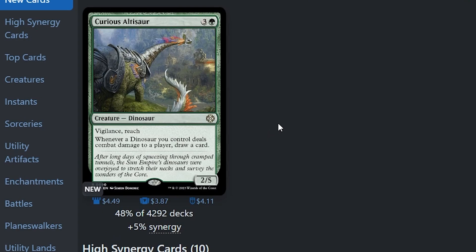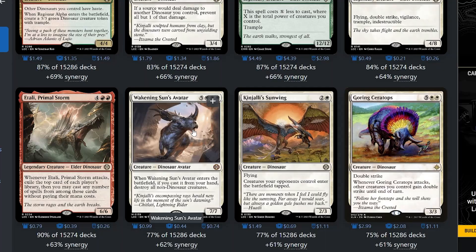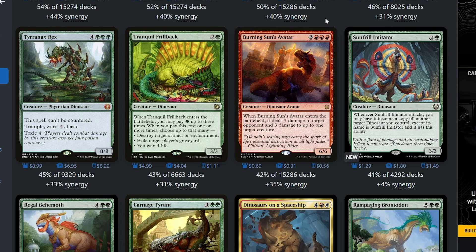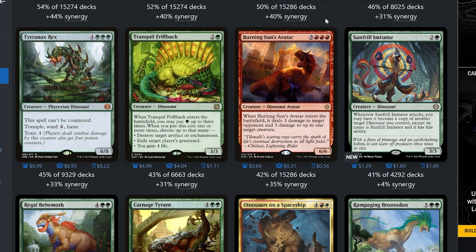Curious Altisaur is going to allow us to draw so many cards but it's five bucks — I'll probably wait for that to come down in price. Right now we need a slot for one, realistically two, but I'm not going to buy it till the price drops. I'll definitely add Earth Shaker Dreadmaw. Awakening Sun's Avatar is actually kind of cheap — the triple white is a bit awkward but it's like three dollars fifty cents, and for what it does it's crazy, so I definitely want to add that. Sun-Frill Imitator — whenever it attacks you can make it become a copy of another dino, so for three mana it's essentially another big dino. I like that.